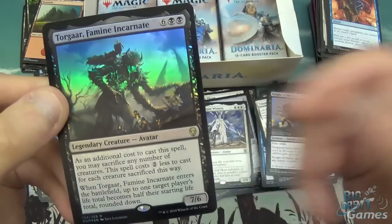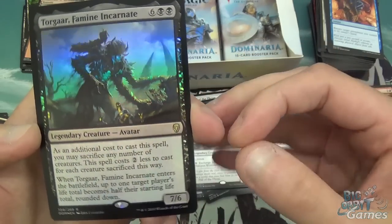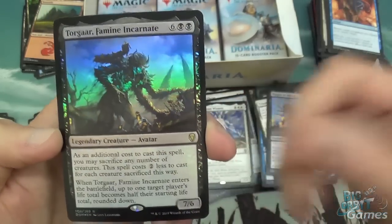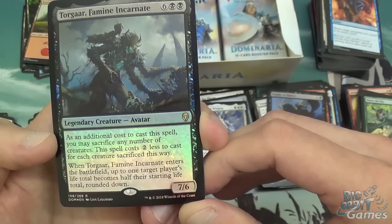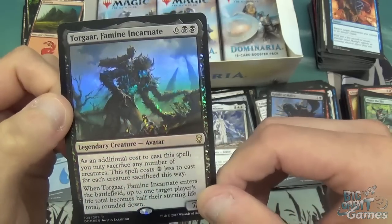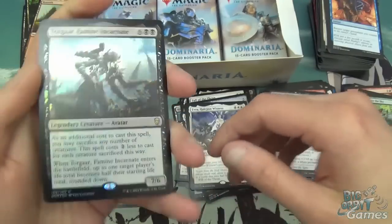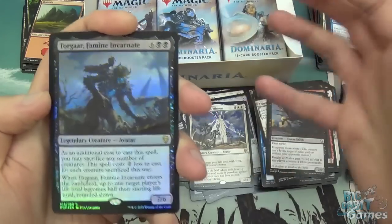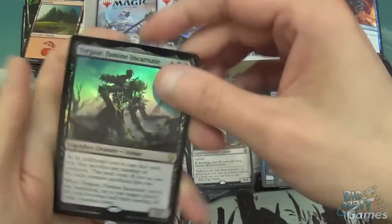Eight mana, 7/6 legendary avatar creature — as an additional cost to cast this spell, you can sacrifice any number of creatures. This spell costs two less for each creature sacrificed this way, so sacrifice three and he costs two black for a 7/6. When it enters the battlefield, up to one target player's life total becomes half their starting life total rounded up. Think of it like Alexstrasza in Hearthstone — just set your opponent's life total down. Granted, if you've got the creatures to sacrifice you'd probably only be taking them down a couple of life, but it's technically damage. Or if you're really low, you can bring yourself back up to ten.